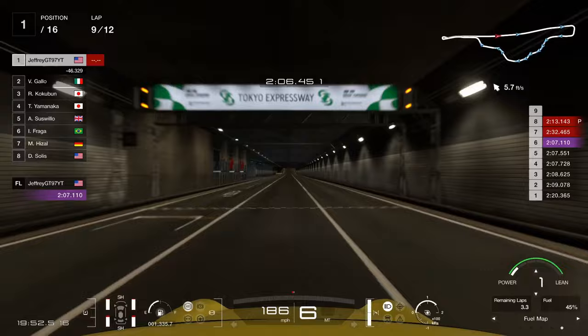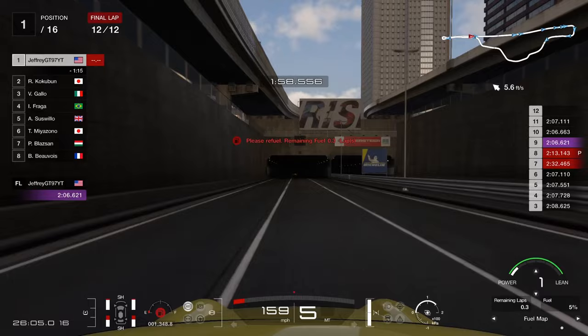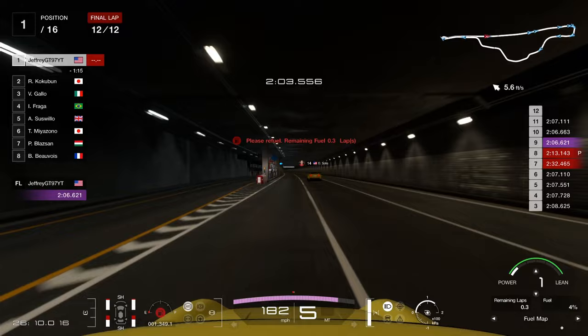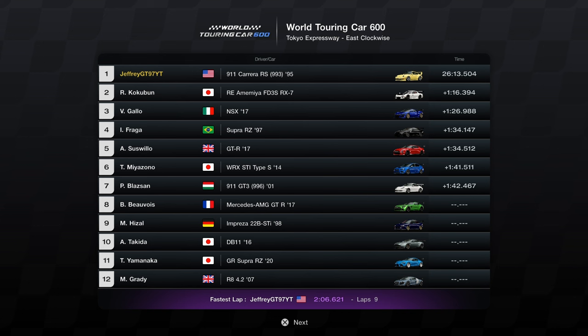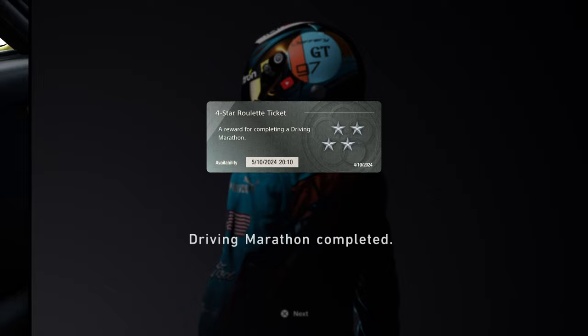We did a 206.621 hot lap — a lot faster than the stock build. We almost lapped the Alfa Romeo. Total race time is 26.13. With the stock engine we did a 26.22, and our fastest lap was a 207.999 — literally 208 flat. The car was very quick, with improved overall race time at 26.13. Really pleased with the setup. It drove great, had a punchy feel, a little more oversteer in the rear, but really strong speed on the straights and in the slower corners.